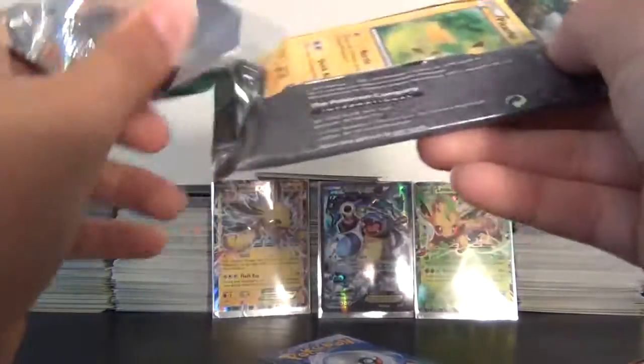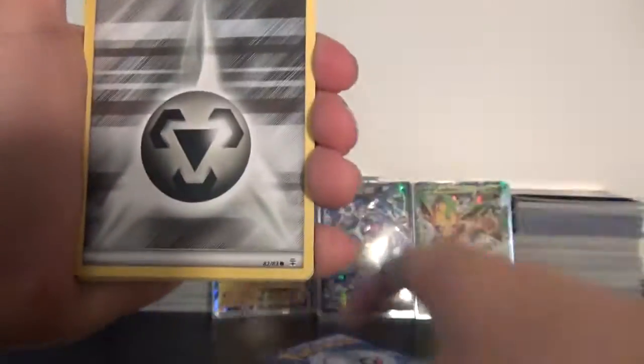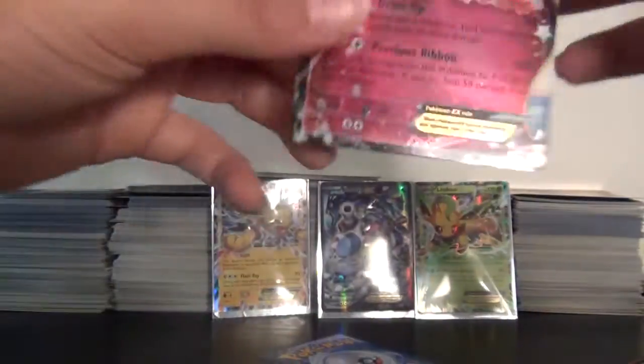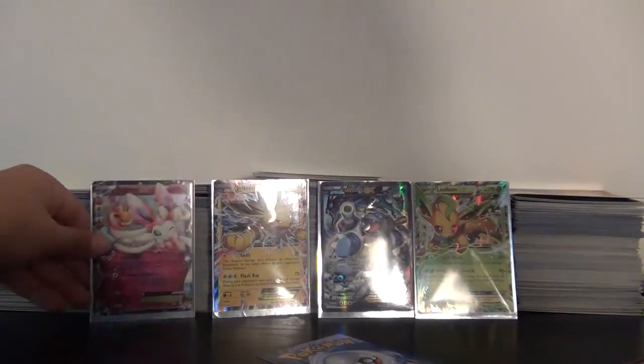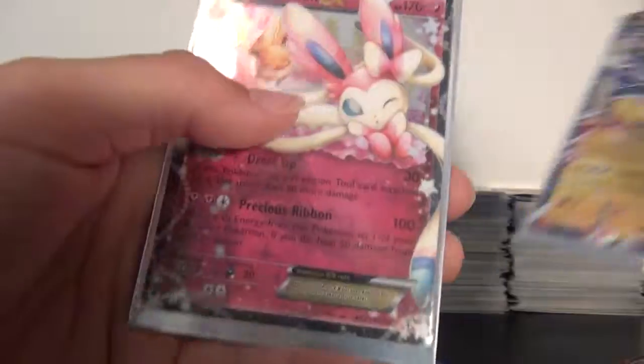Let's go through this Venusaur pack. I love that Pikachu artwork right there — this Pikachu art is so nice. Cards: Zubat, Metal Energy, Magmar, Raichu Radiant Collection — nice — Olympia, Revitalizer, Meowth. Sylveon EX Radiant Collection — actually didn't expect that at all. So the EXs pulled were: Blastoise EX, Leafeon EX, Jolteon EX, and Sylveon EX.